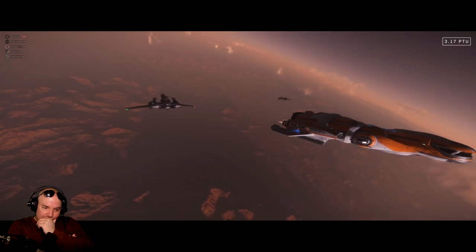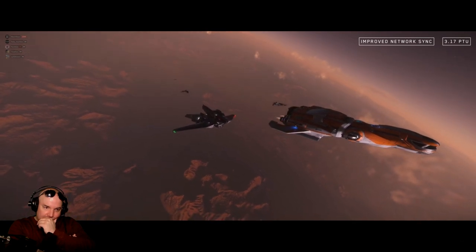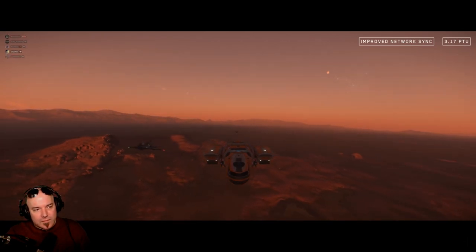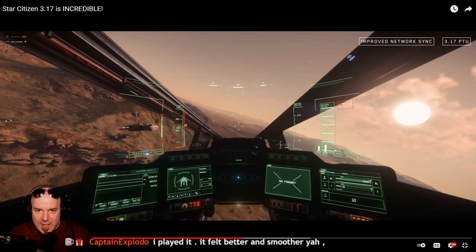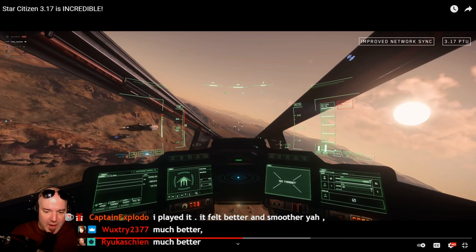Moving on - number three: with improvements to network desync, ship positions are incredibly accurate, allowing for all sorts of beautiful and accurate close-proximity formation flying. We have never seen ships fly this close and have their positions be this accurate. For those of you in the PTU - are you noticing an improvement on desync? 'Much better' says Wooks. Exploder says he played it and it felt better and smoother.